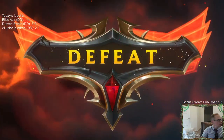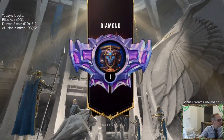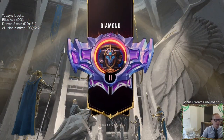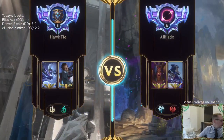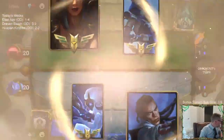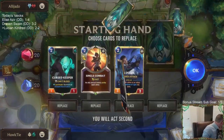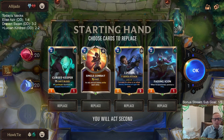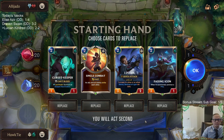Frozen Thralls are really powerful — we always do well with our Frozen Thrall deck. If you have Turn 1 Frozen Thrall with that kind of deck, that's really strong. One dog's laying down over here, the other is in the other room. Next matchup: LeBlanc and Ashe. I don't love the Butcher here, though the Butcher helped us win the first game — it's a good combo with Senna.